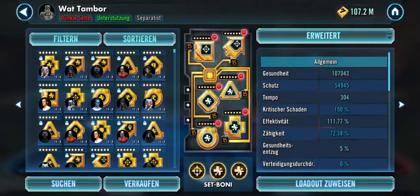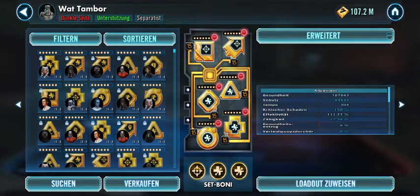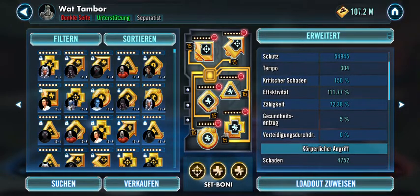For Wat Tambor: health, potency, health, and speed — giving 107k health, almost 55k protection, 304 speed, and potency of 111%, which doesn't really matter. Tenacity is about 72% and his offense output of 4.8k is not that important.